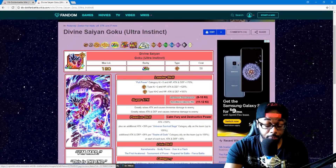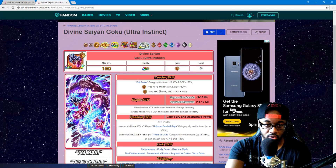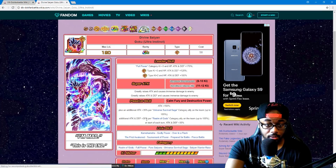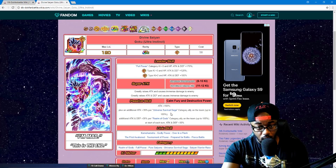That's gonna be the thumbnail. Full Power category, plus three Ki, HP, attack, and defense 170. Super STR type plus three Ki, HP, attack, and defense 120. Extreme plus two Ki, HP, attack, and defense 100. Greatly raises attack and causes immense damage to the enemy. Passive: attack 150%, plus an additional attack and defense 35% per Universe Survival Saga category ally on the team, up to 105%. That's a 255% boost practically.